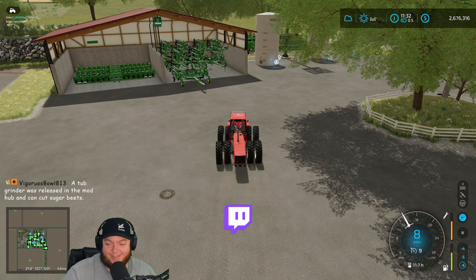A tub grinder was released in the mod hub and can cut sugar beans — interesting. You're level 60? Oh my goodness, that's a lot of GTA in three days. The businesses are how you make money in GTA — get a motorcycle club and buy some businesses. At least that's what I would do.